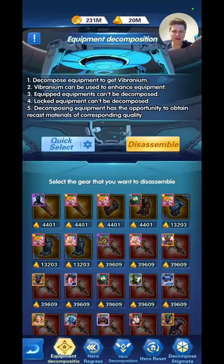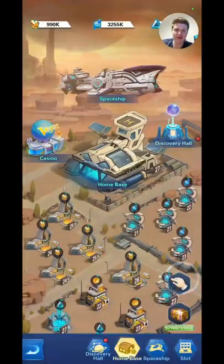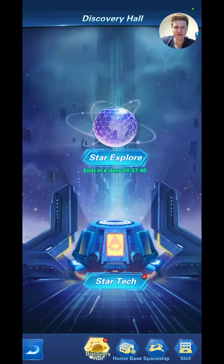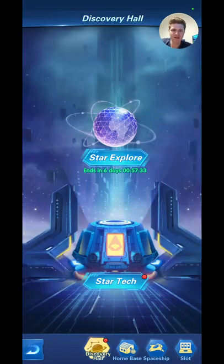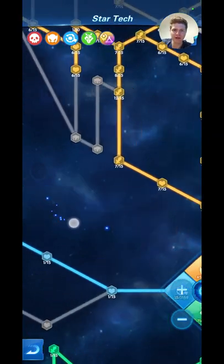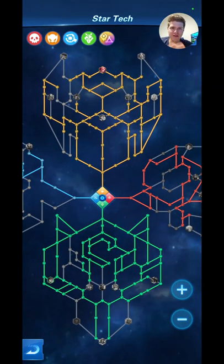So don't stress too much about which heroes you're leveling up early. You've got the Homeworld — this one you want to go into every day, collect your points, and level up your home base as much as possible. In here you've got your Star Explorer; you just want to send all your heroes out there every day to get resources you can use to level up your different factions.